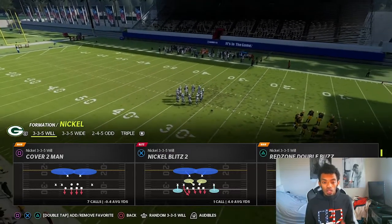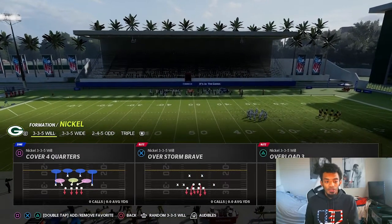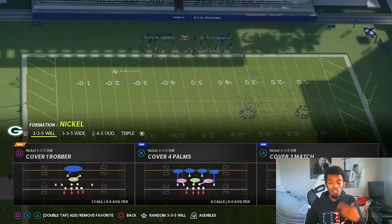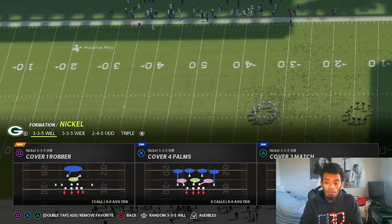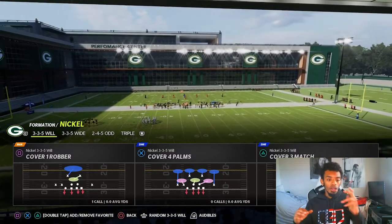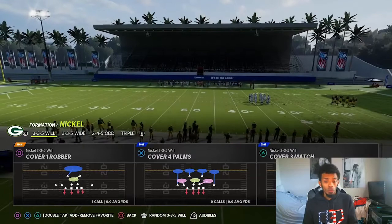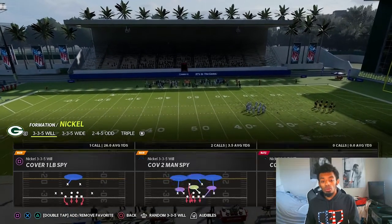Today specifically we're going to stay in Nickel Blitz 2. If you shift through all the plays in this formation, something very key that not a lot of people talk about in Madden is blitz angles and the way that things look. A lot of that knowledge of Madden is lost or just doesn't get discussed as much. If you look at a play like Cover One Robber versus Cover Four Palms, the way the defensive linemen are blitzing down is even different, so you could potentially set something up from that.